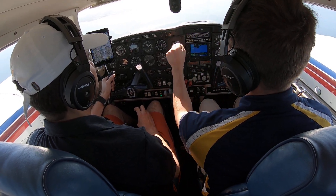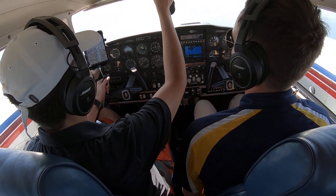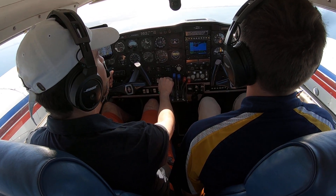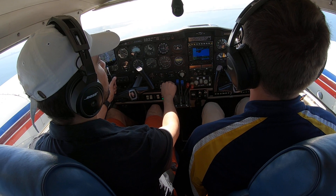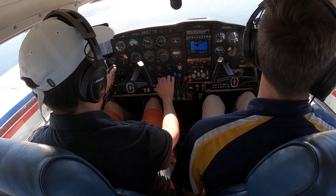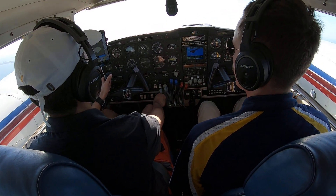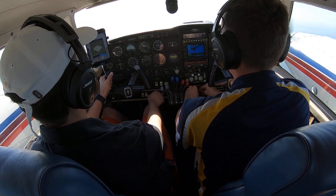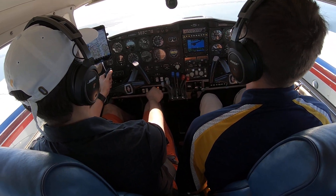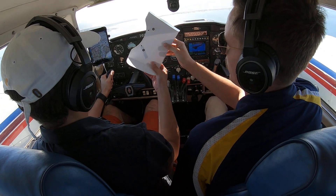The most important part about the emergency descent recovery is remembering to put the gear up on the recovery. When you go back to 23 inches manifold pressure, put the gear up. At 2,000, recover — push the powers back up to 23. Slowly. Then throw the gear up. Watch your altitude. Gear up — that'll help. Cowl flaps back to open. Maintain 2,000.